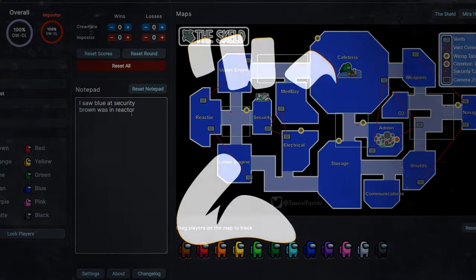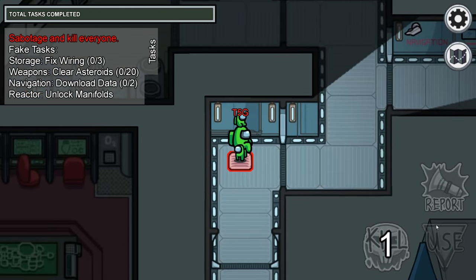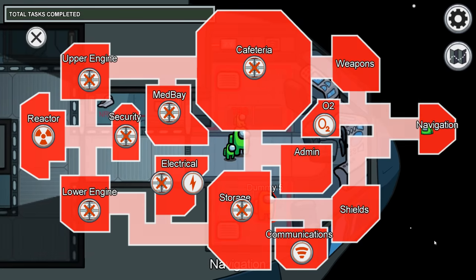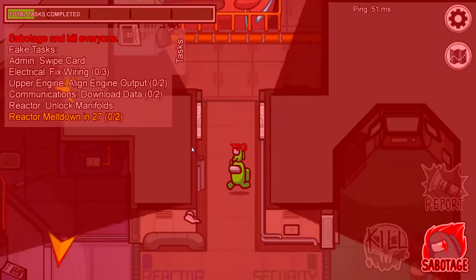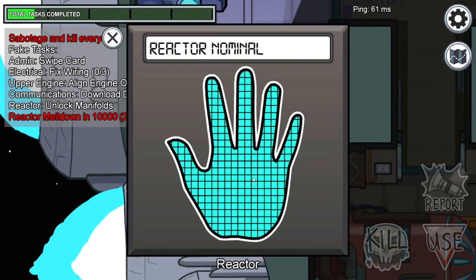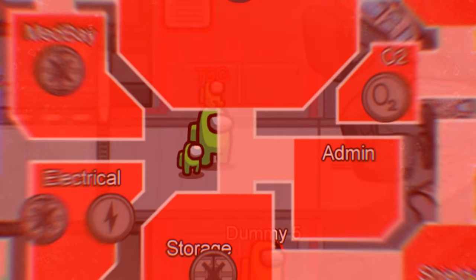Number four: standing still while sabotaging. A lot of people just stand still while opening their sabotage menu as an imposter, which makes it obvious. Here's how to avoid it: on PC, change your controls to mouse and keyboard so you can walk around while still having your menu open. For mobile, use one finger to move and open the sabotage menu with the other. Don't let anyone catch you standing still.